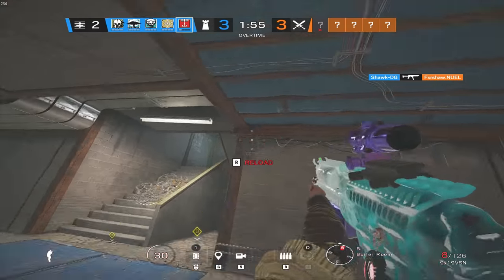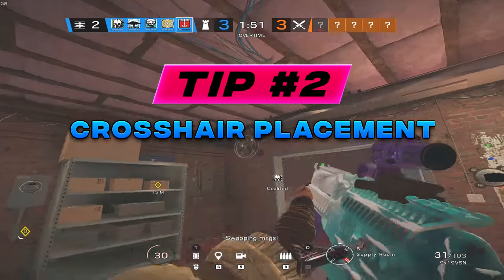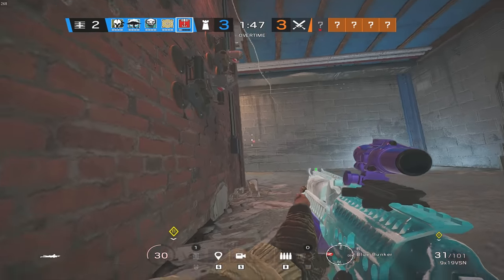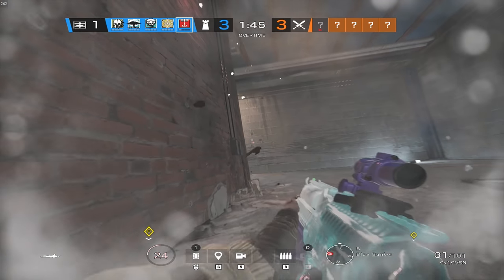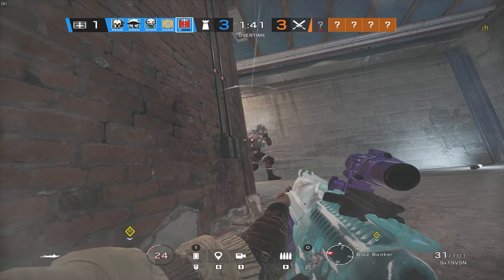Now I know I said I wouldn't talk about this much, but it's still very important if you expect to have good aim — and that's good crosshair placement. We all know that in Siege headshots are insta-kills, so this is probably the single most important thing you could practice when trying to get better aim. I want to give you guys a quick example of what I mean here.